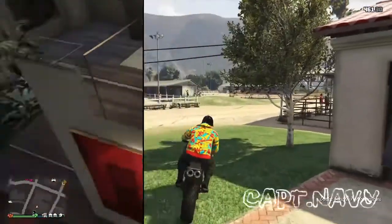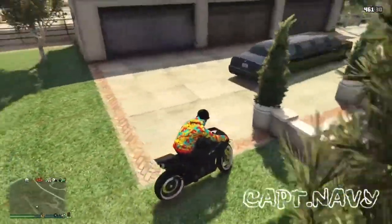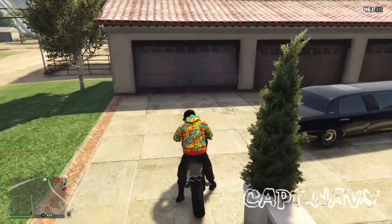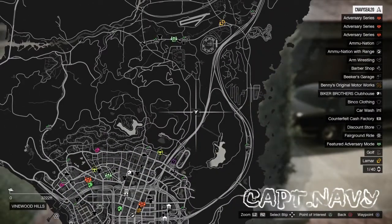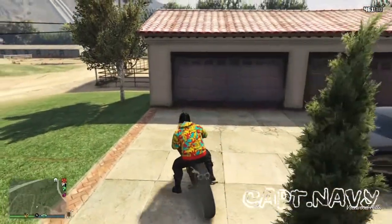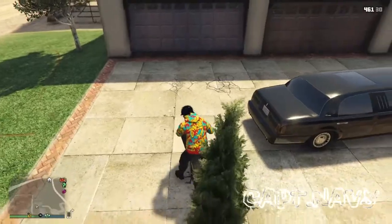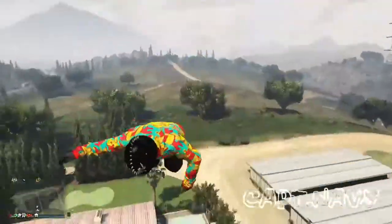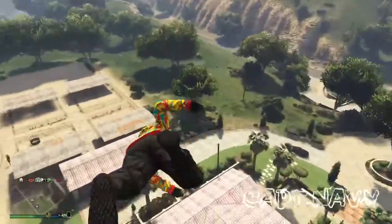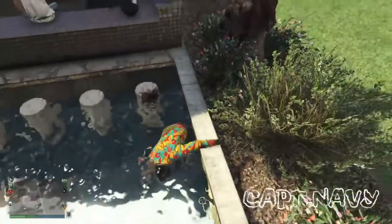To start the second glitch, all you want to do is come to this spot on the minimap. It is a farm next to Sandy Shores. You want to make sure you have a motorcycle — it does have to be a motorcycle, it does not work with a car. Drive straight into the garage door like you see there. Basically all it is, is a huge launch glitch. I thought it was pretty cool. Let's move on to glitch number three.